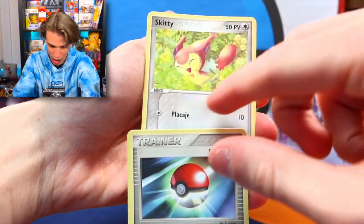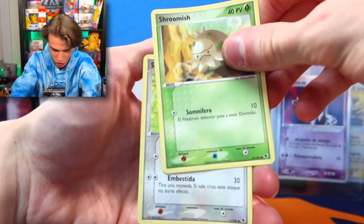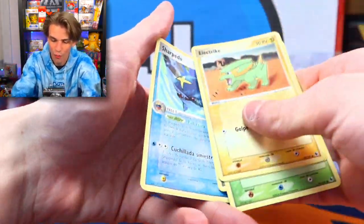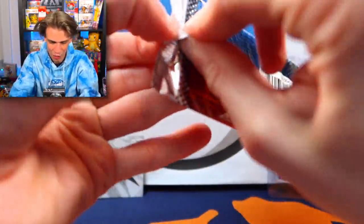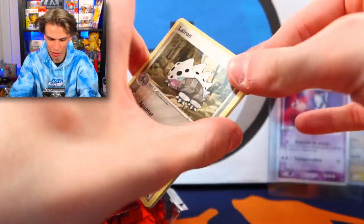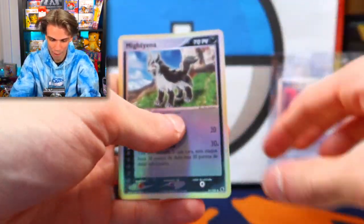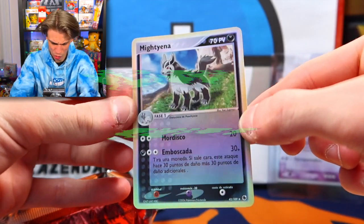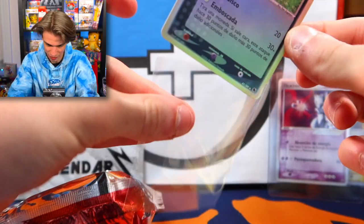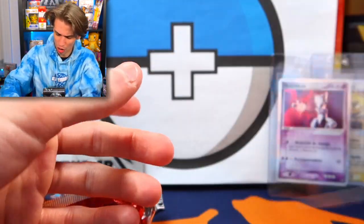Pokeball — Shroomish, Skiddy, Electrike, Sharpedo — non-holo. Next up we have the Manectric pack. Alright, one to the front — wait — oh, it's spoiled, I'm sorry guys. Mightyena reverse holographic! That's a beautiful one. We don't have that one yet, so clean! Once again I'm so happy we haven't pulled a single duplicate reverse holo — I'm surprised, I feel like we're getting close to having every card in reverse holo.